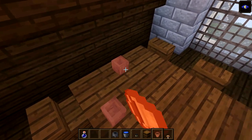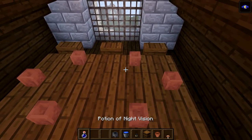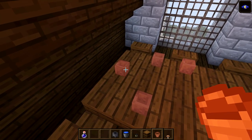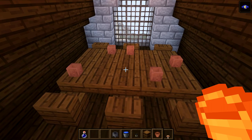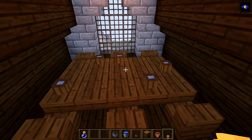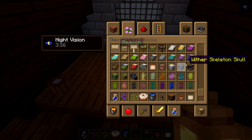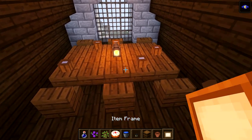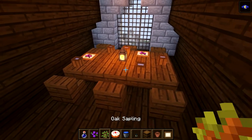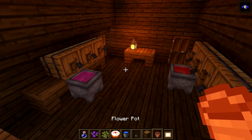On the table we're going to give a bunch of cups - let's put one there, one there, one there. Put in a brown mushroom to make them look like a cup. Place a lantern in the middle. Put some flower pots with oak saplings. Put some berries on the table because that is what the wine is made with. Then put a cake over here and work on that in a moment.